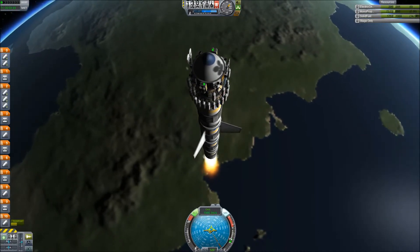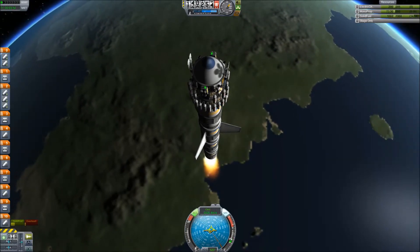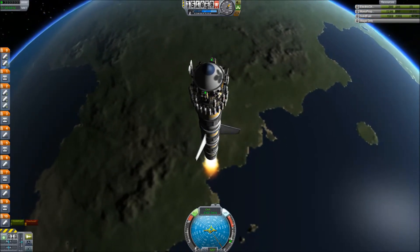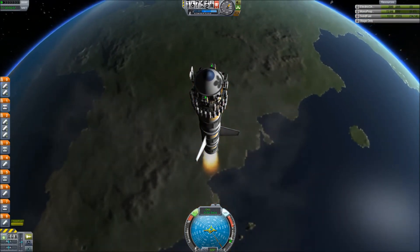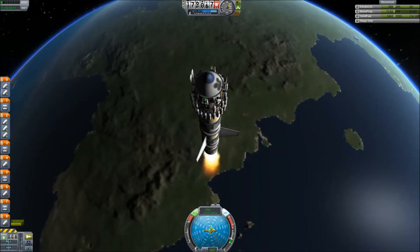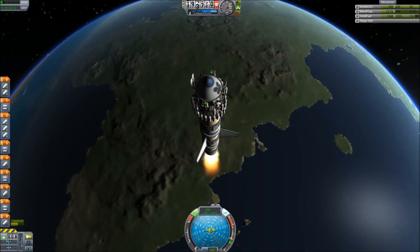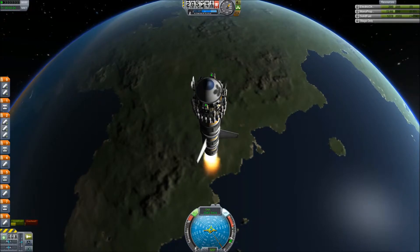I'm still not fully aware if it's more efficient to go into a Kerbin orbit first to escape, or to just go for it. It'd be good if somebody did a test, because I'm too lazy to do it. My big DUNA mission — everything goes into Kerbin orbit first because I have to dock things together anyway. I plan on doing some refueling for that because it's a lot of big stuff.